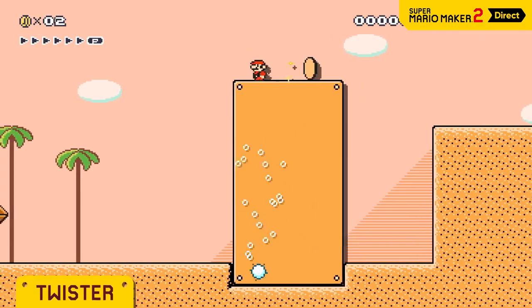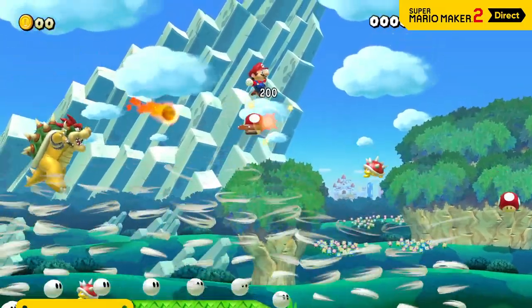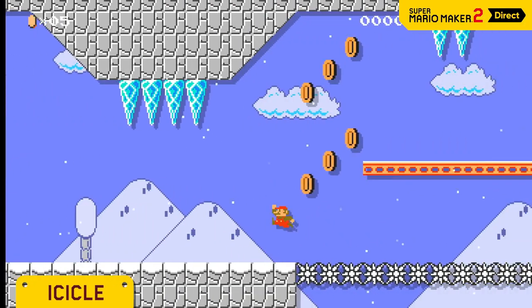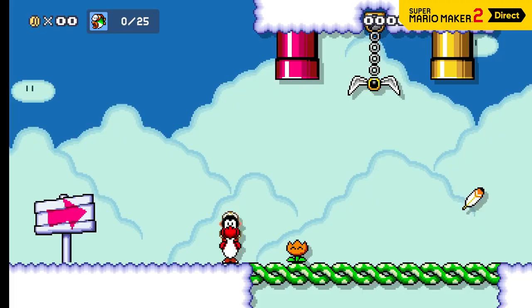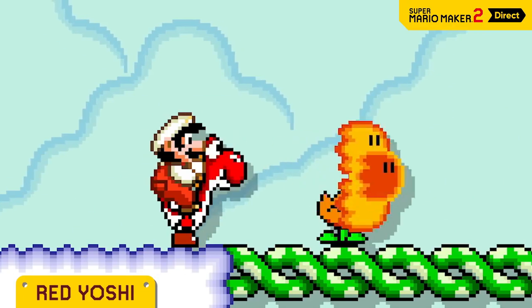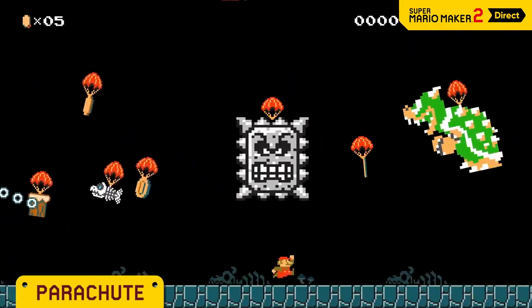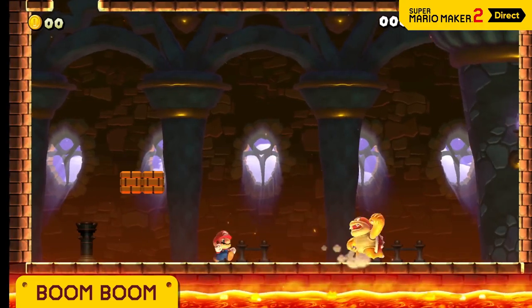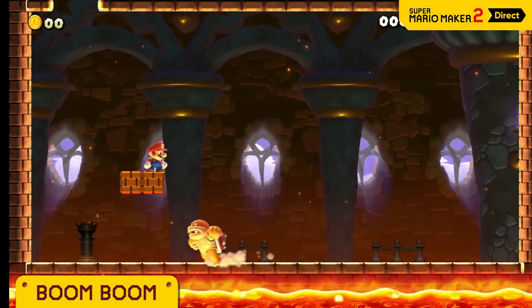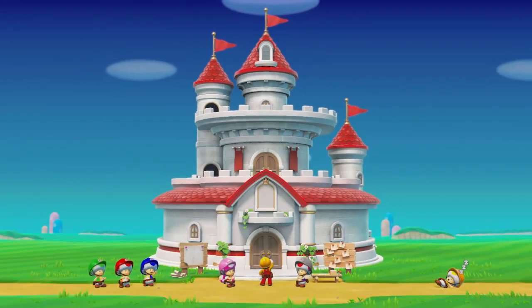From enemies to allies to items, a twister will suck up anything. Unsuspecting passers-by will fall victim to the icicle. Conveyor belts can go diagonal too. Did you know Red Yoshis breathe fire? Parachutes slow down the falling speed of anything attached to them. Watch out for Boom Boom — the mad lad will chase after you, swinging his arms and legs. And there's still more to discover. If you're not sure how to use something, try out Story Mode.